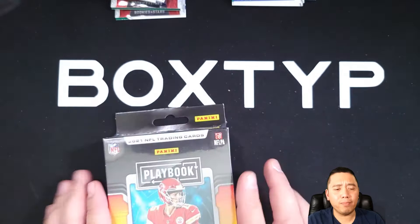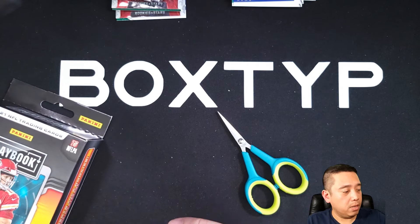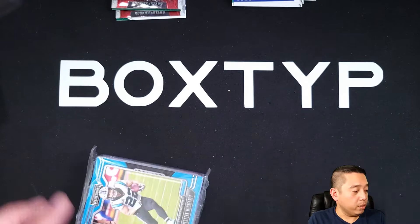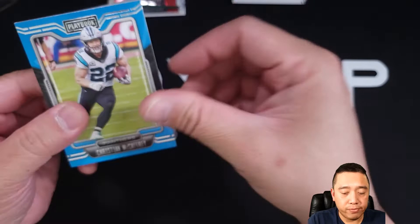So far, when it comes to rookie cards, the only thing we didn't pull is Mac Jones, and for the veterans, Tom Brady's base card. We got some pretty decent rookies including Trevor Lawrence. Alright guys, let's go with the Playbook — I always say Playoff by accident, it's Playbook not Playoff. I posted this on Instagram and said 'NFL Playoff' — I have to edit that. Alright, let's start. These are 30 cards per box.